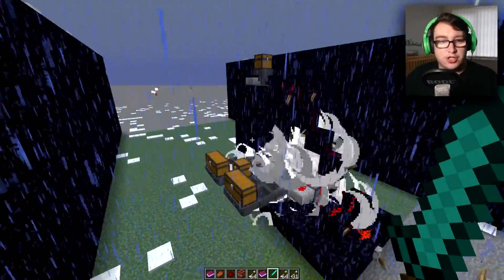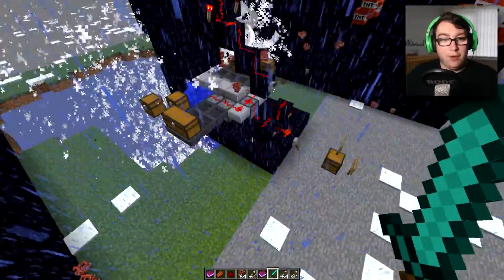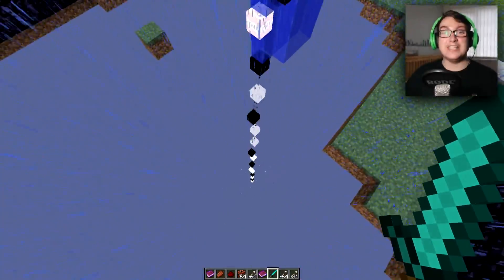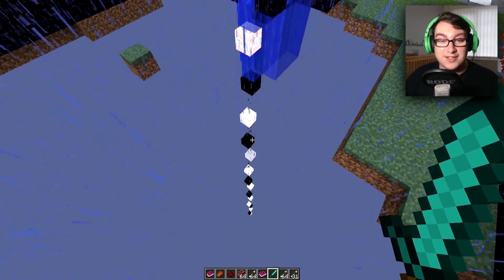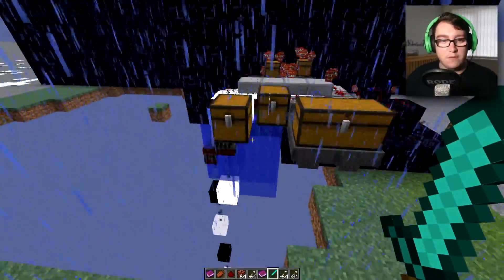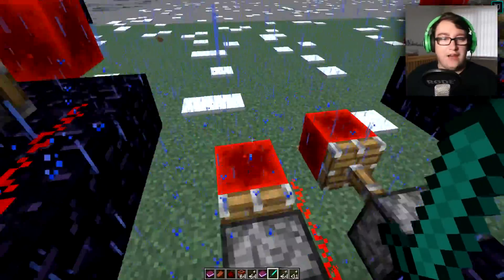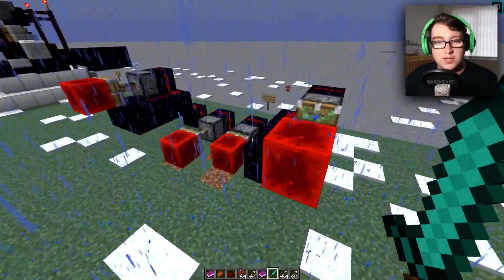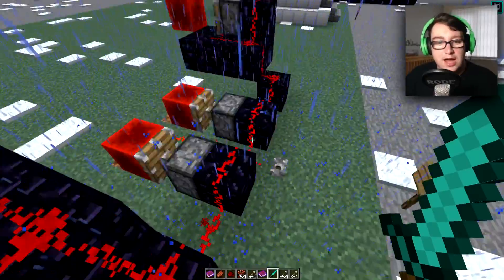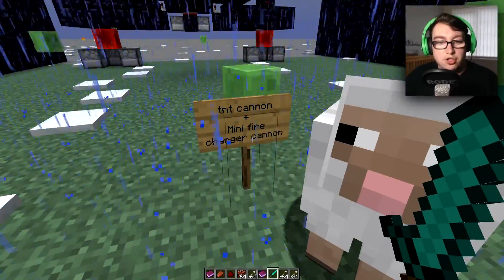Oh my goodness, that was intense! But I left the lower one on — there is endless TNT going into the abyss. Let's turn that off. Okay, I think I turned the wrong one off. I don't think this will work anymore. This was like a glitch that automatically duplicates redstone, and I think Mojang found out and got rid of it.